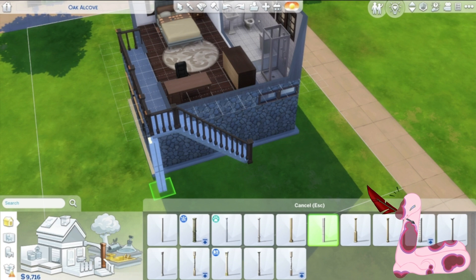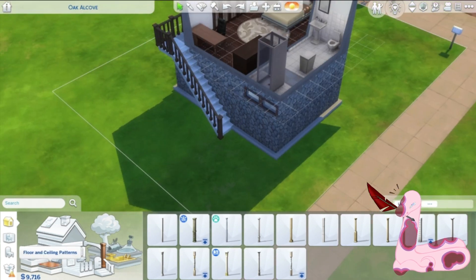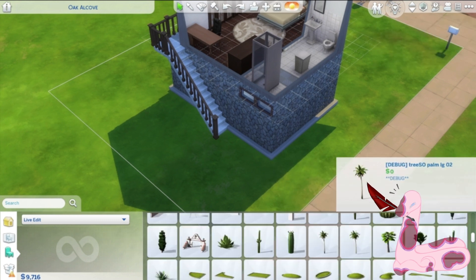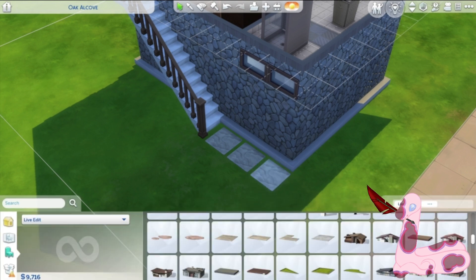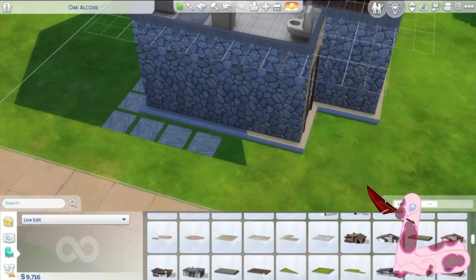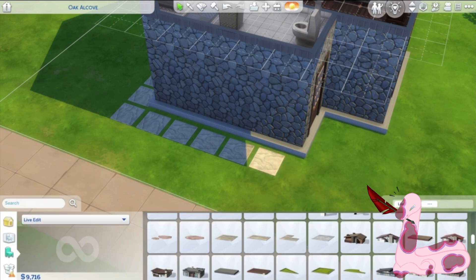Here was me trying to figure out columns, because I thought you could maneuver them. You probably can and I'm just extremely unintelligent. But while scrolling through debug, I found these cute little tiles — little stone pads that I really wanted to use. And although this wasn't in the real-life build, I couldn't find any other situation where I'd be able to use them, so I decided to use them here.